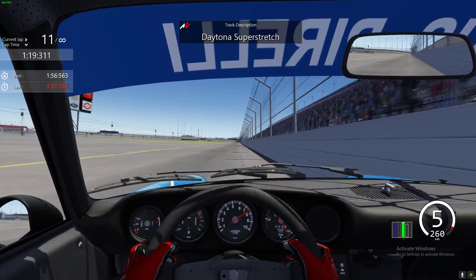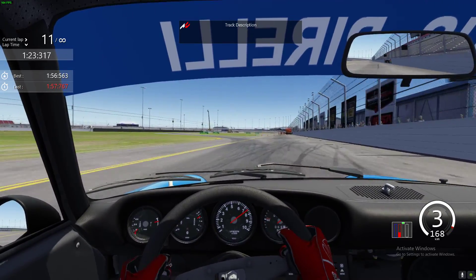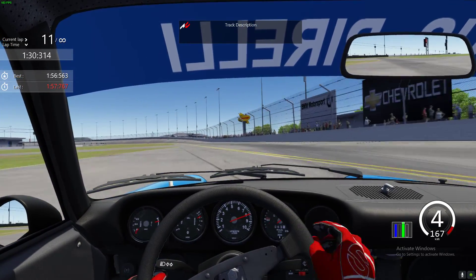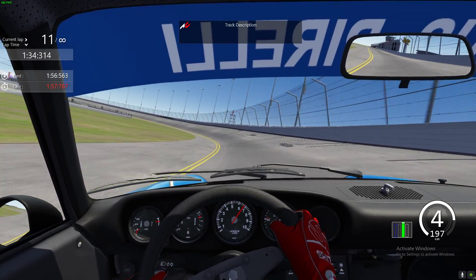We're going to brake just before the 300 — a bit of an odd braking marker but hard on the brakes down to third. Carry speed through the bus stop but get on the power as early as possible. Keep it as narrow as possible through here as well. No downforce helping us, so that's the best line I've found.